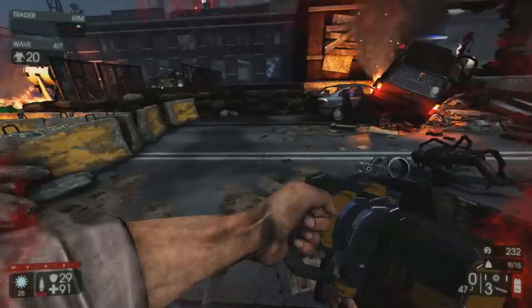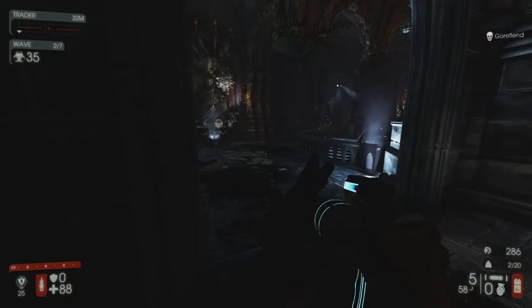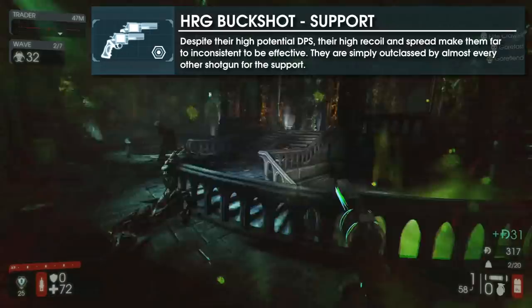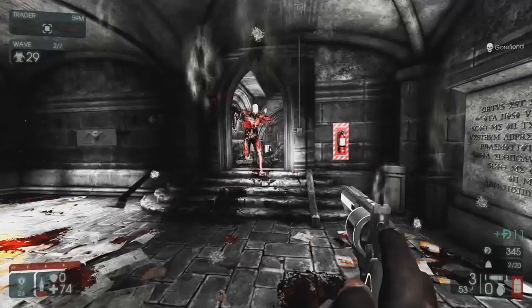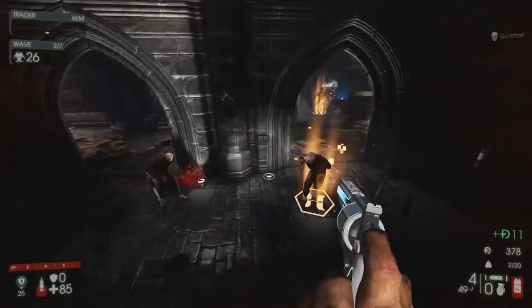Number three on the list was something that I thought may have had some potential when it released, but just ended up being a bit disappointing. The HRG Buckshot was a novel attempt at a shotgun revolver, but just turned into a subpar support sidearm. While it can fire fast and has a high theoretical DPS, its high recoil makes it a tough beast to tame. While it doesn't not make sense for a shotgun pistol to have high recoil, it is still poor weapon design from a game perspective.